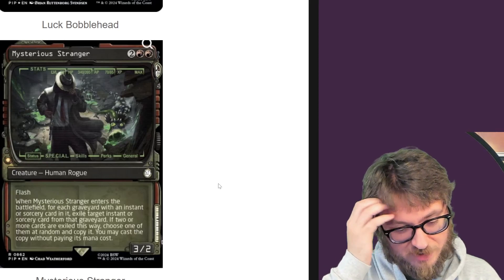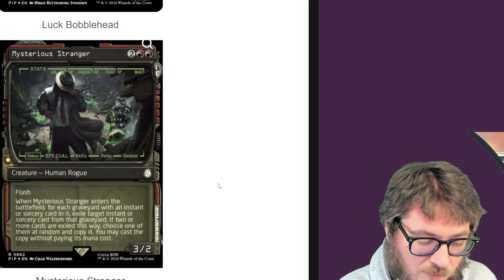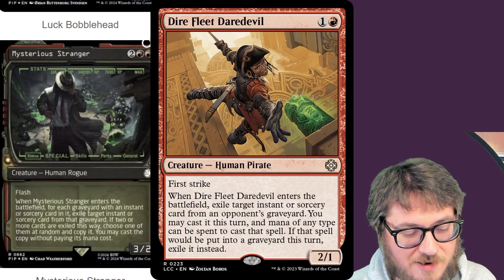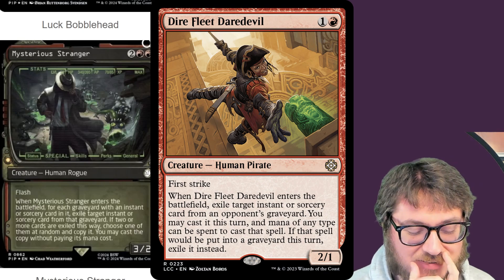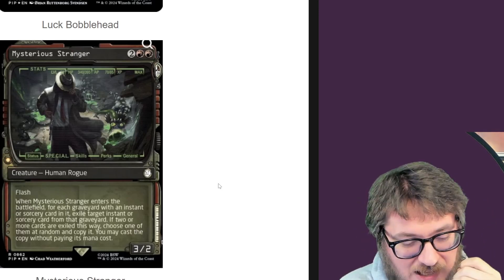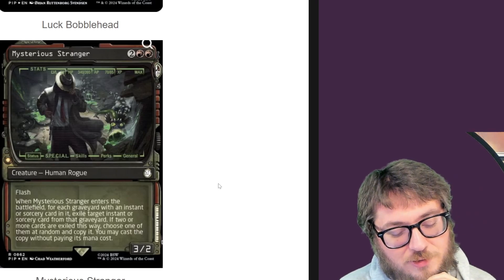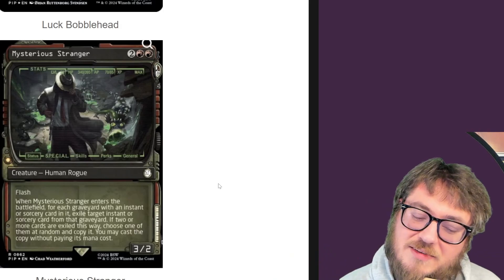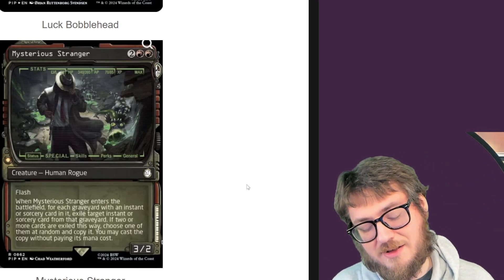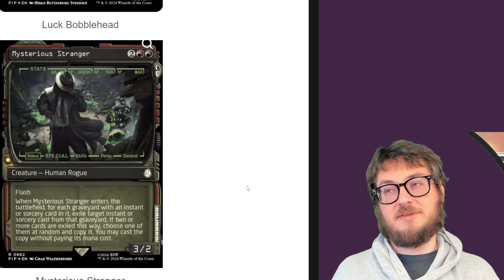Mysterious Stranger — enters the battlefield for each graveyard with an instant or sorcery in it, exile target instant or sorcery from that graveyard. If two or more cards are exiled this way, choose one at random and copy it — you may cast the copy without paying its cost. It's a bummer that the copy is random. I really like Dire Fleet Daredevil and slot it in most of my red decks. I just don't like that it's random, because if you want the trigger you have to exile at least two things. It's a very balanced card, maybe a little too balanced. It has flash though, so you can play it in combat and steal something.